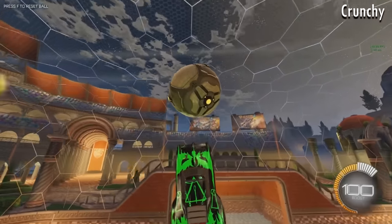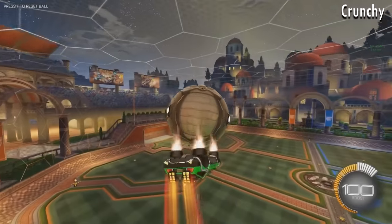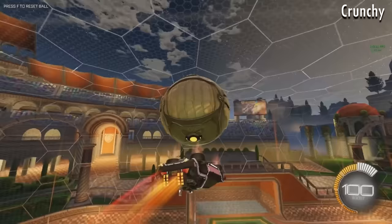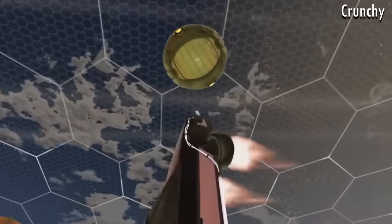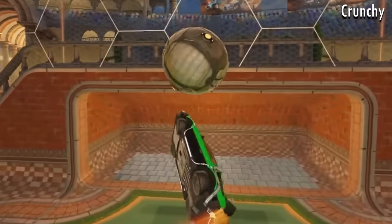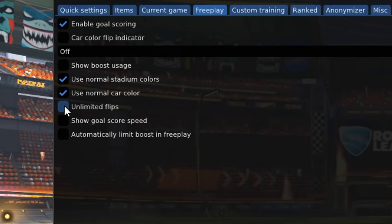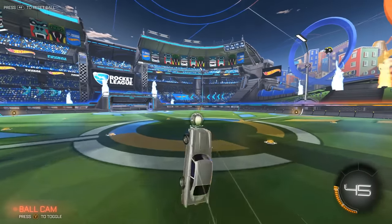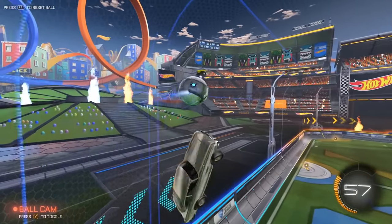As an interesting side note, you can actually have a flip indicator in online matches too, and no matter what platform you're on — but only if you have the DeLorean DLC. While it's not as obvious as a color change, the DeLorean wheels will cycle and give you a clue that you've got your flip back. Also, while we're looking at the BakkesMod Free Play tab, there's one other feature that will definitely make you feel like a hacker — it's called Unlimited Flips, and you can do some crazy stuff with your car when it's turned on. Personally, I think it'd be hilarious if Psyonix decided to include something like this in a future LTM.